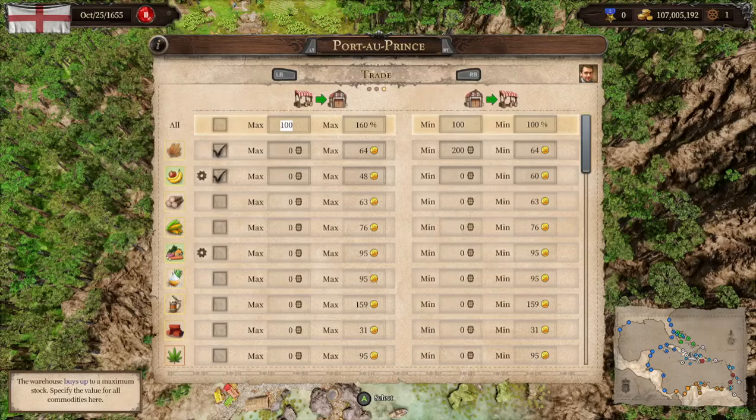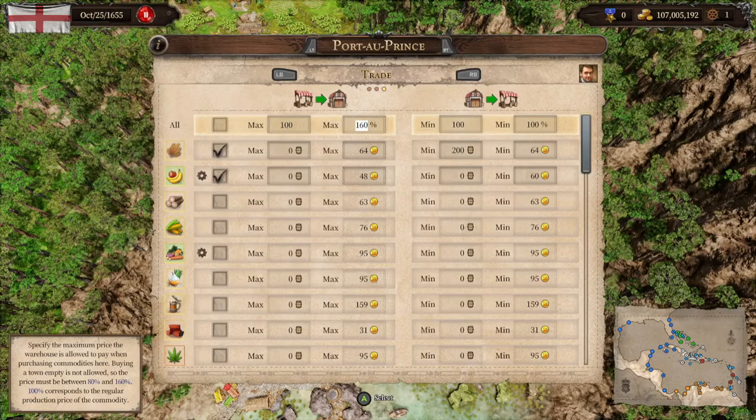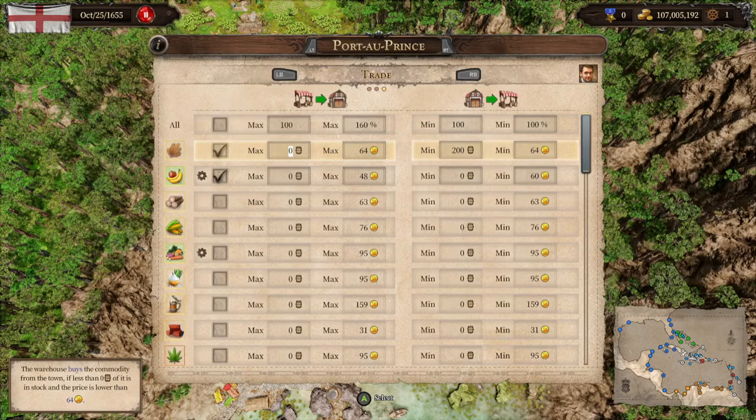Moving to the Steward tab: the max number is the maximum amount my warehouse will buy up for stock of a given commodity. I'll only allocate that much room for that commodity in my warehouse at a certain price — in this case 160% of its average price. For wheat, my warehouse will buy this commodity if I have none in stock and the price is below 64 gold. The max price of 64 means I will not exceed 64 gold to buy this commodity.